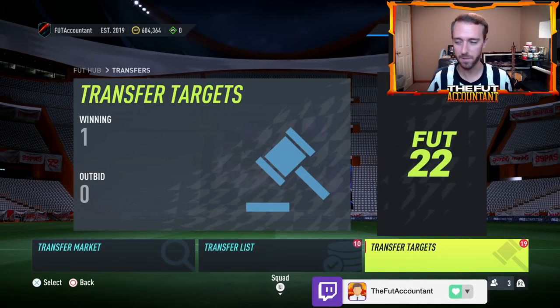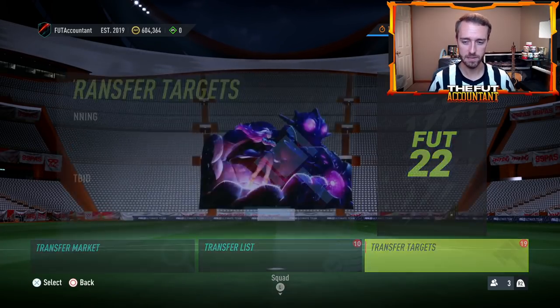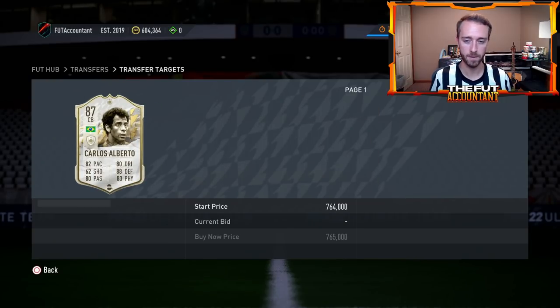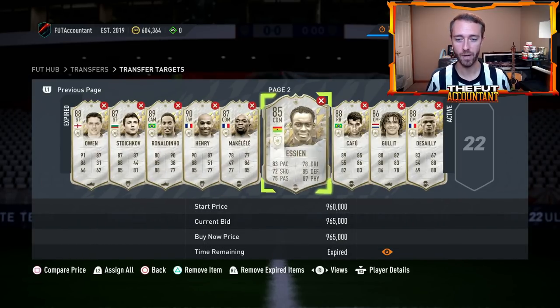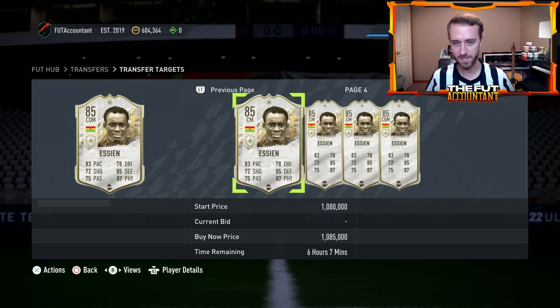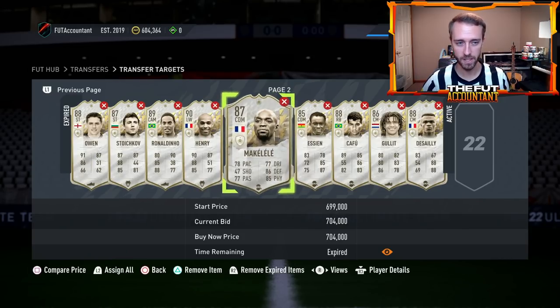When it comes to what kind of icons to buy, rarity is king on these cards. Icons are rare as it is, but take a look at the supply on somebody like Carlos Alberto — when I compare price, we've got one page and two cards on the second page. This icon is really rare. Now if I search Essien, he's got four pages of cards when I compare price right now. Not saying you can't trade with Essien, you just have a little more competition of cards being listed on the market.